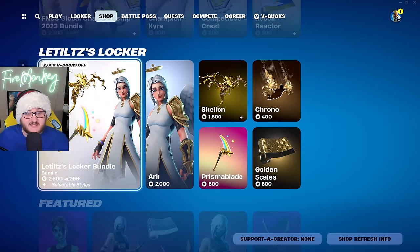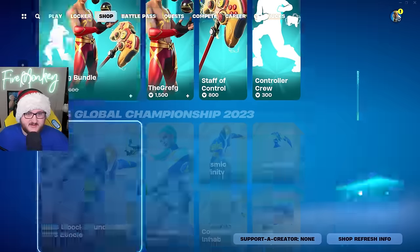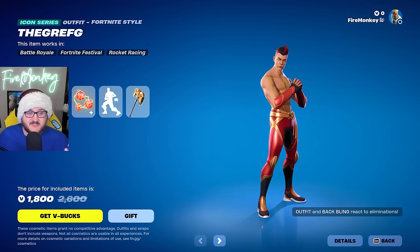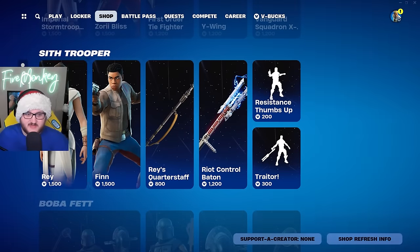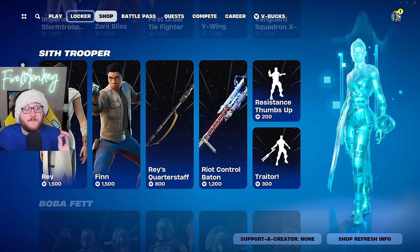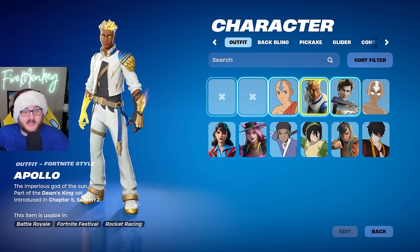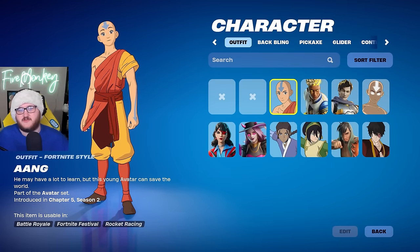The only ones that still exist are special rarities. So for example, if you look right here, this doesn't have any rarity in the item shop, but if we go to the Icon Series cosmetics it does have an Icon Series label. If we look at Star Wars, we have a Star Wars series as well, but normal rarities are impossible to actually view in game now, which is a little bit of an odd choice.